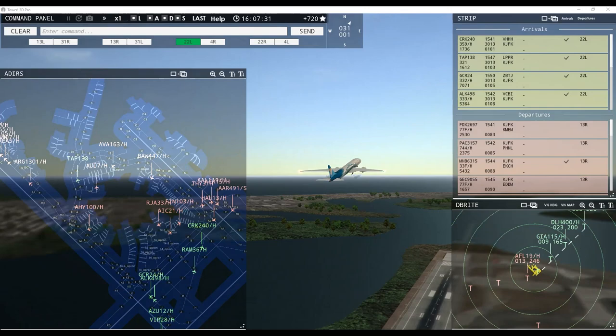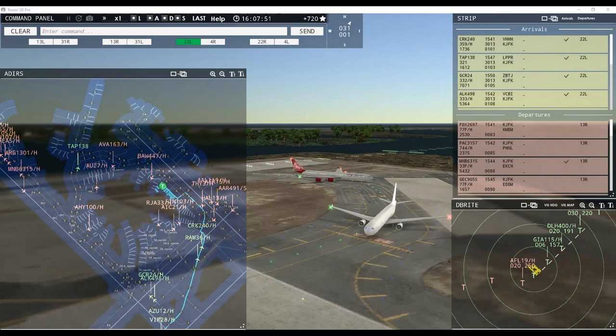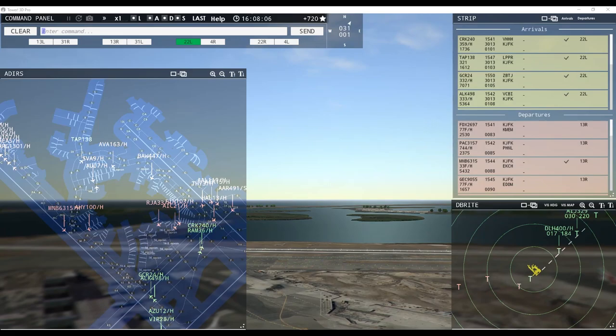Interjet 329, runway 22 left, clear to land. Virgin 22 right heavy, taxi to terminal. Indonesia 115 heavy, runway 22 left, clear to land. Lufthansa 400. Air France 15 heavy, continue taxi. Runway 22 left, Aeroflot 19 heavy, contact departure. Virgin 28 heavy, taxi to terminal. FedEx 26907 heavy, runway 13 right, line up and wait. Air France 15 heavy, continue taxi. Contact departure, goodbye — Aeroflot 19 heavy.